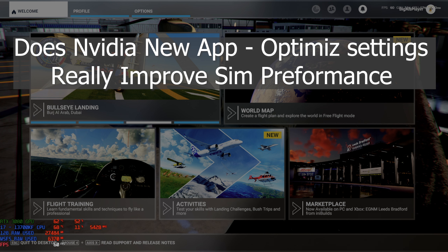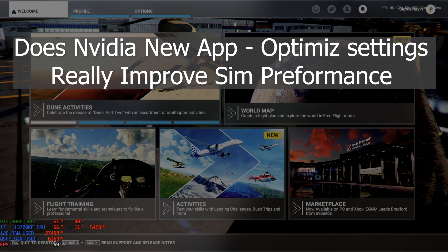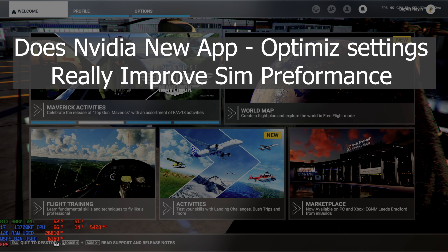What we're going to do is a quick comparison between the sim the way I have it set up at the minute, and the way I can optimize it with the new NVIDIA app that I've downloaded and installed - the one that's in beta. So there's some optimizing I can do on the sim and see if it'll keep my FPS at a constant.